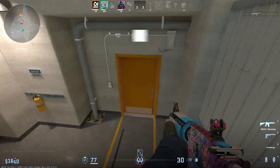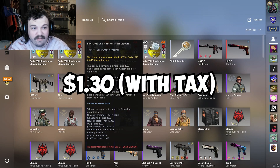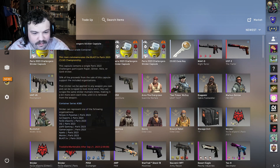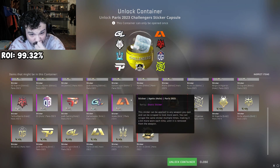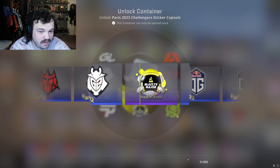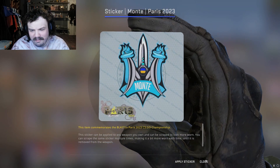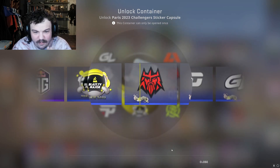Starting us off with some team stickers. All of these together were about $1.25, so we're hoping we'll get more than $1.25 back out of these. I would absolutely love to get hollows from this — the hollows from Paris look absolutely incredible. Let's go ahead and see what we get here. A little bait to start us off.